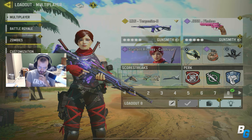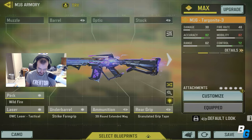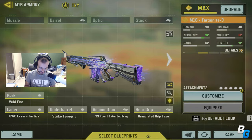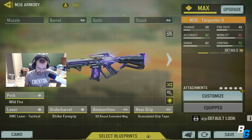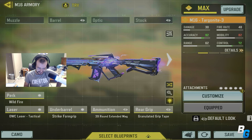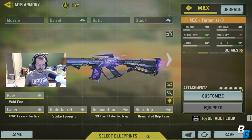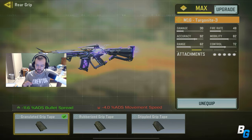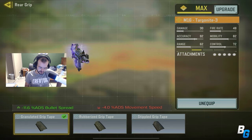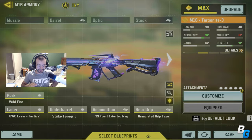Hey guys, what's up, and I'm back with another Call of Duty Mobile video. In today's video, I'm going to be using the brand new Legendary M16 Targonite, which is insane. I didn't get the new mythic character skin, but I did get this one. Since this has an insane iron sight now, I took off the red dot and put the granulated grip tape because the vertical recoil is actually not bad. It's the ADS bullet spread that needed definite help, so this class is just insane.